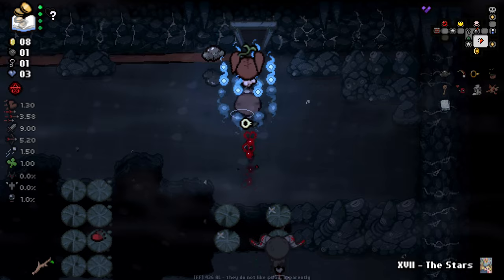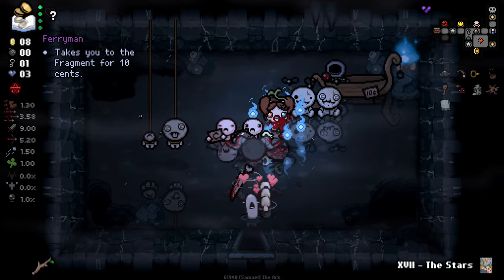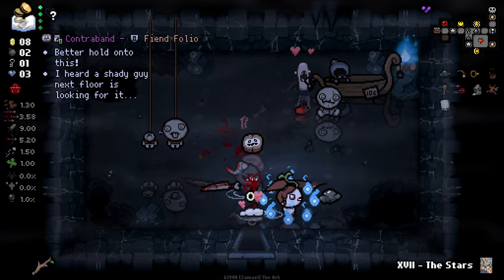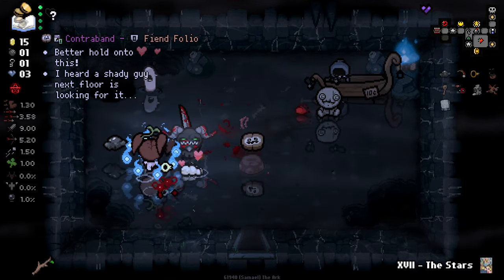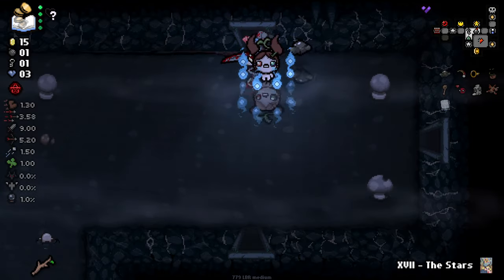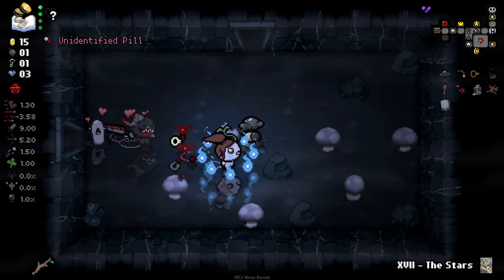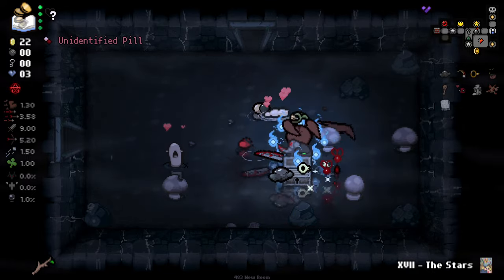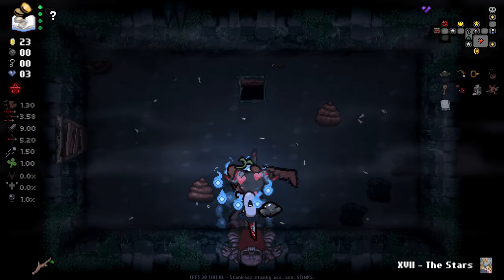I guess I just go and bomb as much as I can in there with the one bomb I have. That's Contraband — unfortunately I just can't be taking that. We did get some bombs back there. I'll go for the Tinted Rock as well, just in case we get Small Rock. We didn't, but we did get a good chest there — the chest had so much money in it. We are good to go. Next floor. This is a pretty safe run thus far.